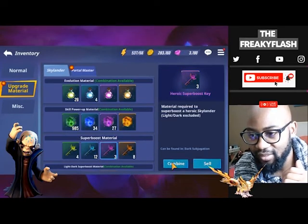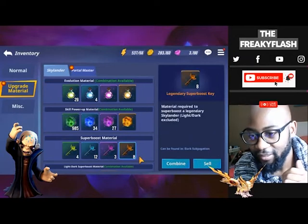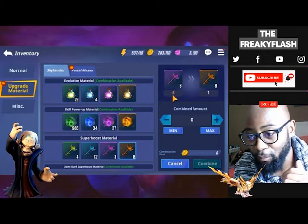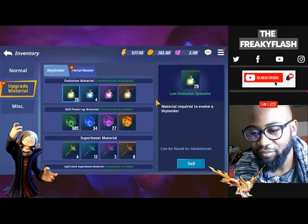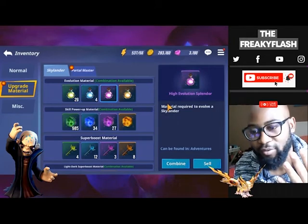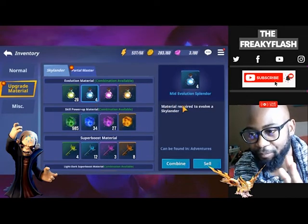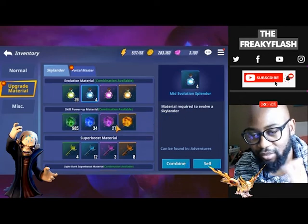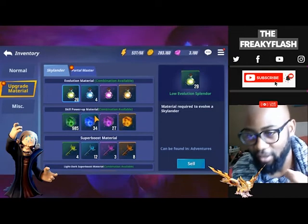The same key combination principle applies to evolutions — premium uses one type, mid uses another, heroic uses another. As you evolve into higher stars, the type of evolution splendor you need also upgrades. Combining these resources is going to be a very important and fast way of actually getting those stars on your Skylanders.